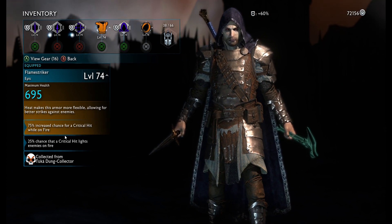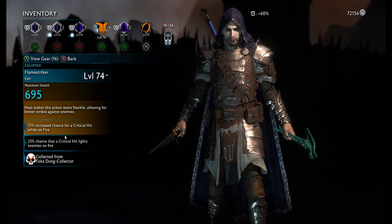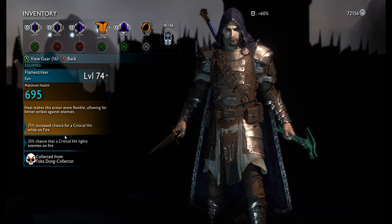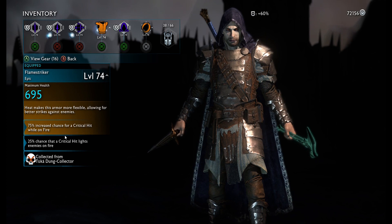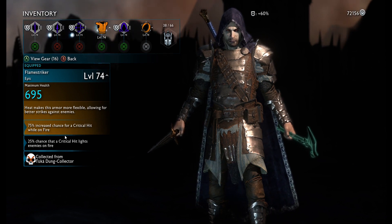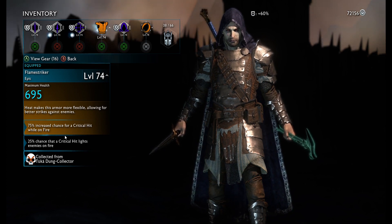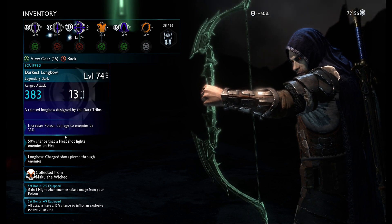As for the chest piece, Flame Striker: 75% chance to increase critical hits while on fire, and 75% chance that a critical hit lights enemies on fire. Stack that with the sword's 50% chance — combined that's a 75% chance that enemies will be on fire from a critical hit. Since this is an explosion build, there's going to be a lot of fire everywhere; you will be on fire sometimes, giving you a 75% increased chance to crit and then setting enemies on fire with your crits.